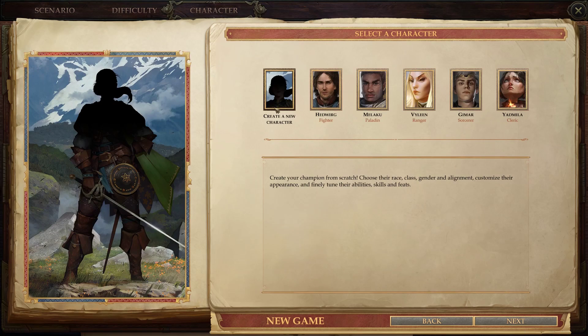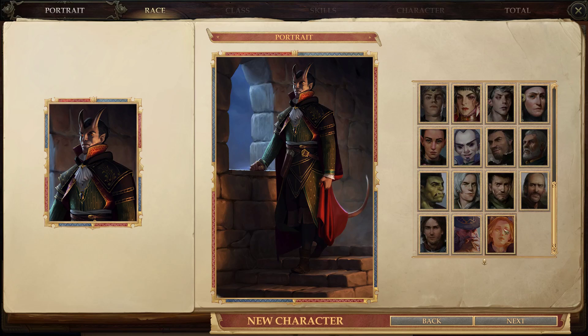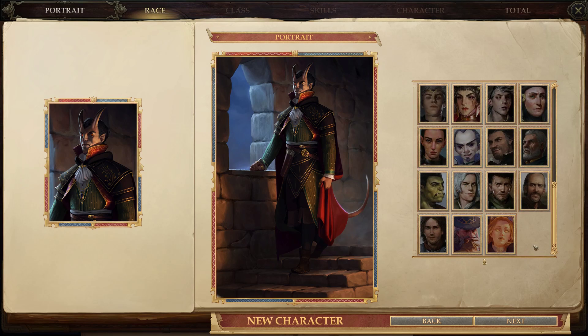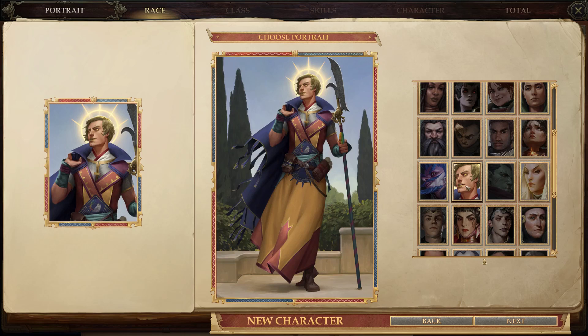I already know what I'm going to create, so a new custom character. Also, when you update to the Enhanced Edition, if you have any custom portraits they disappear — they don't just get moved or anything, they're gone. All my custom portraits are gone. So I'll be using this one, I guess.